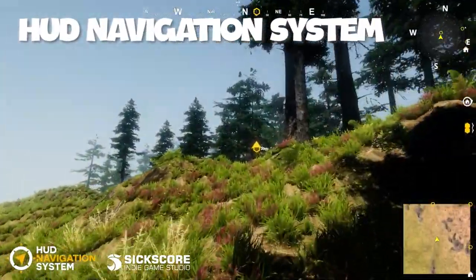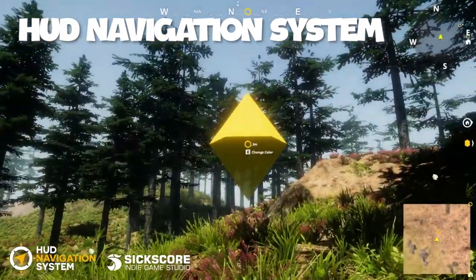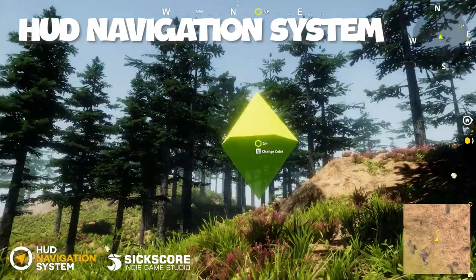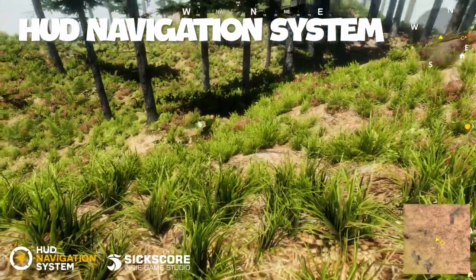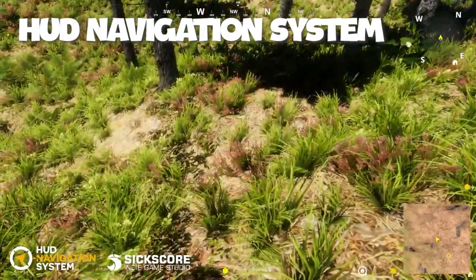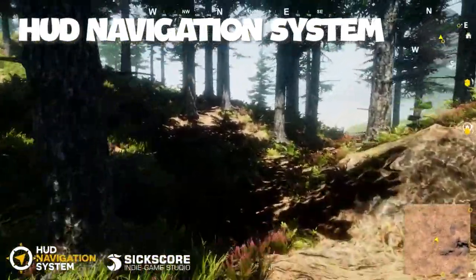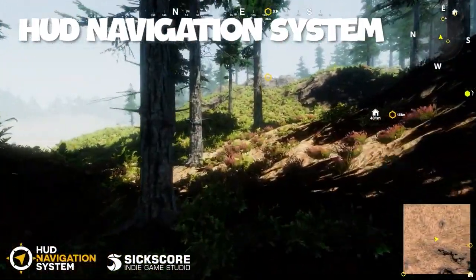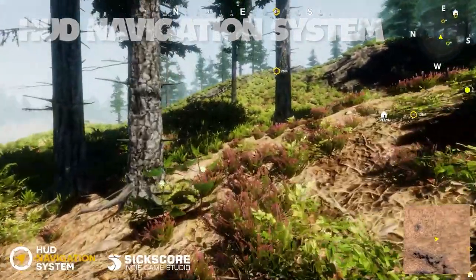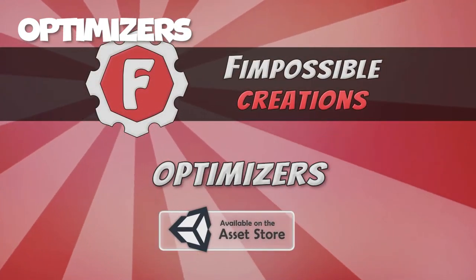Number six: HUD Navigation System. Elevate your Unity game development with the HUD Navigation System, a comprehensive tool to enhance player navigation and interaction similar to GTA 5. This asset offers a dynamic mini map, customizable waypoints, compass and compass roads, object highlighting, and an aerial view — ensuring players always know where to go. It's perfect for any game where you need a mini map, and it's very easy to incorporate.